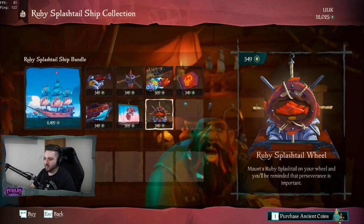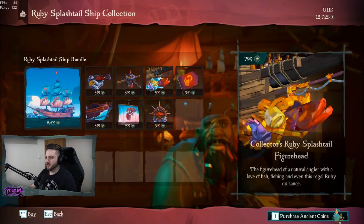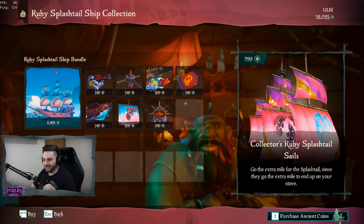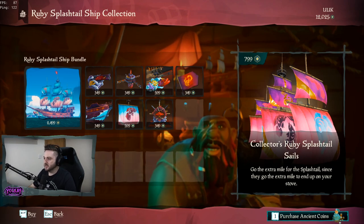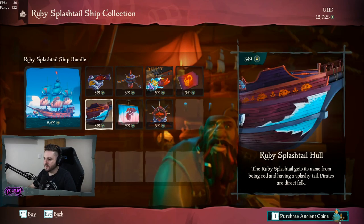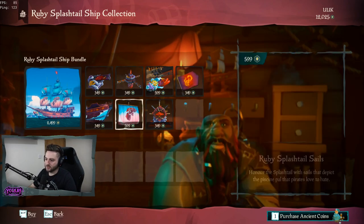Everything is normal — ship plus the collector's figurehead and seals. You've got to spend the extra to get the nicer items. You're going to get seven pieces within that ship set, and then we have the collector's stuff. So, ship set.